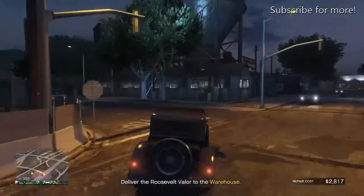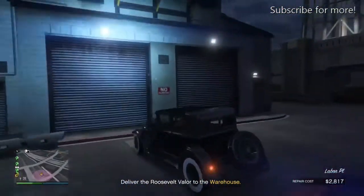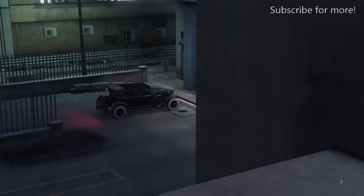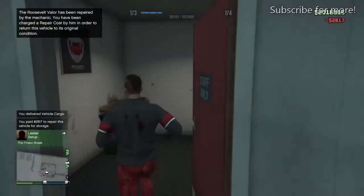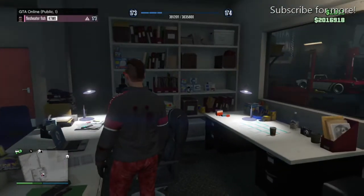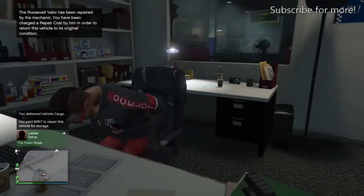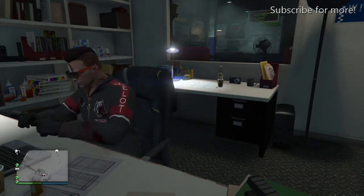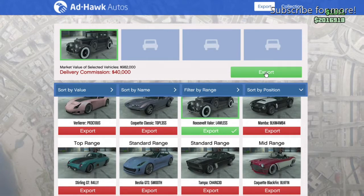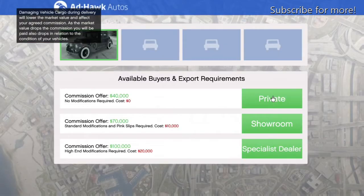The next tip is about selling the vehicle. On the way to sell, you'll be chased by gang members who will shoot your car and cause you to lose profit. The best way to handle this is to get out of your car and kill all of them. Also, avoid damaging the car too much — repair costs can be as high as 30k, which would cancel out your profit. Make sure to select the specialist dealer option to get the most money.